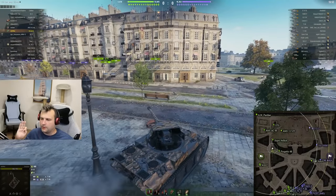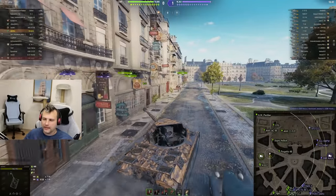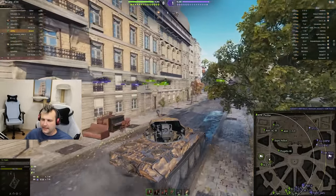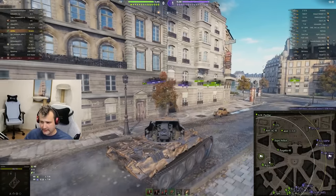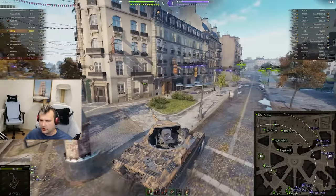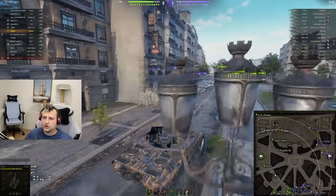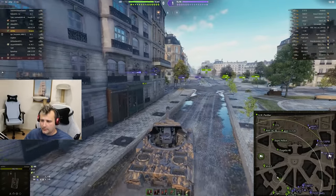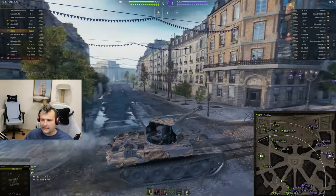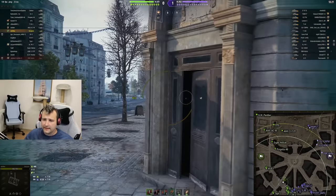We cannot spot absolutely anyone crossing — this is usually relatively easy damage, although sometimes you can have tricky situations. Karma for hitting me. Okay, so far so good, we got one free shot, that's all we needed. At this point we can think about how to relocate. Paris is overall a very complicated map to play unless you are in a heavy tank. If you are in a paper vehicle you need to be very smart and patient.